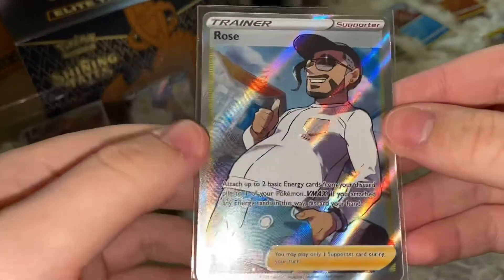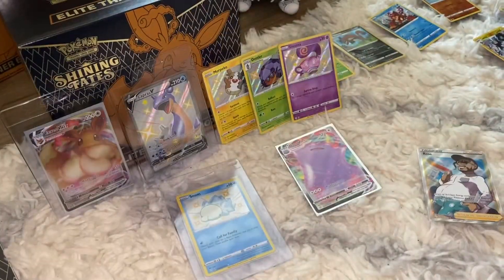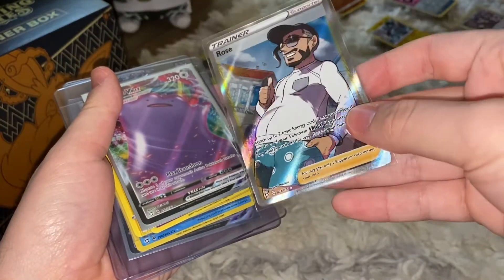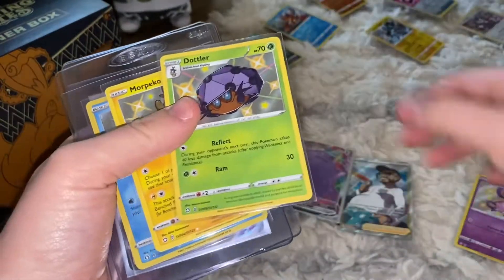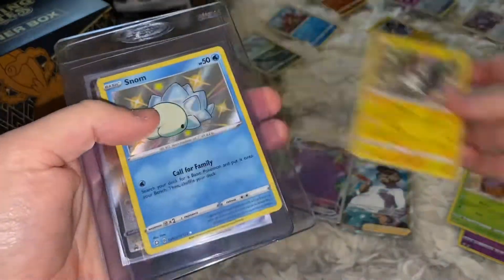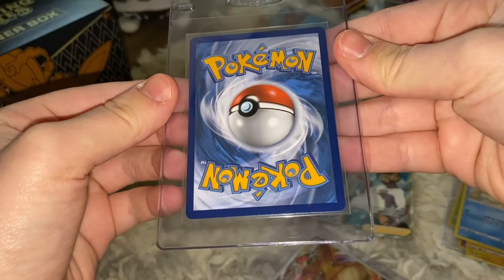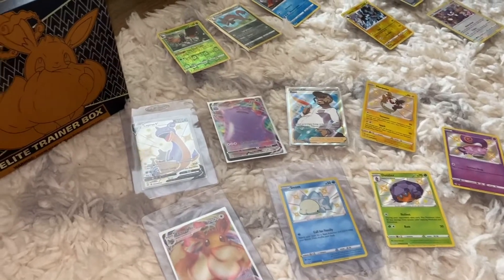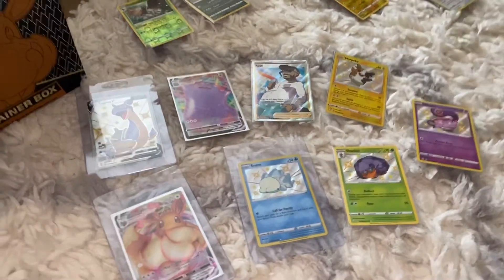Here's what we got in our final pack. Make sure to subscribe and stay tuned to see us open more Shining Fates. Here are the main highlights of the box: we got a Rose, Ditto VMAX, Sinistea, Dolltler, Morpeko, Snom, the Eevee VMAX promo, and a Lapras V. This is the meme ETB honestly — the centering looks fabulous on that Lapras V. Thank you guys for watching, see you next time, don't forget to like, comment, and subscribe — bye and peace out!